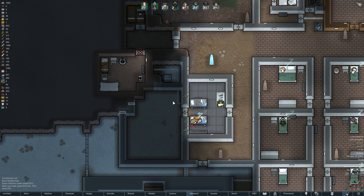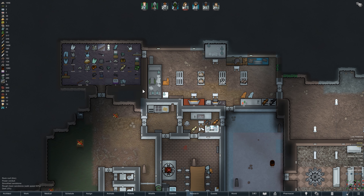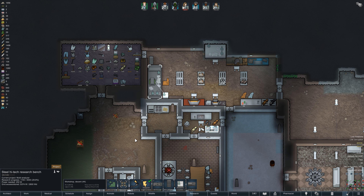I've started to expand the hospital as well. In due course these walls and this door shall be removed, the flooring expanded to include a new hospital wing. I've done a bit of research off camera including unlocking hospital beds, and the plan is to have a dedicated room for surgeries, a dedicated room for harvesting organs and autopsies, and a general rest area.